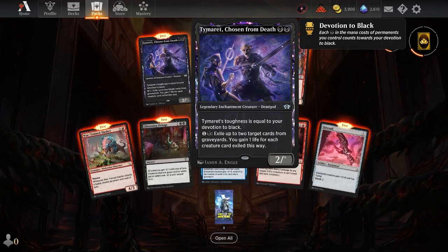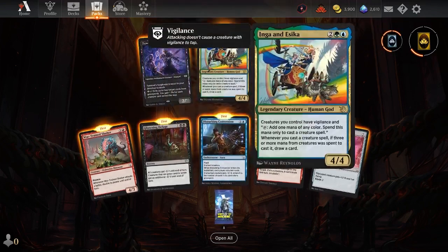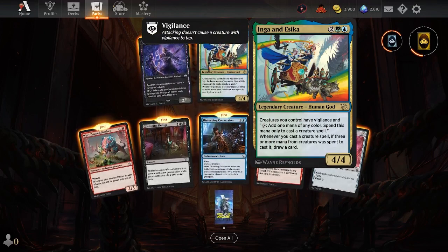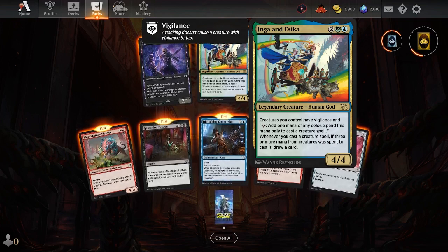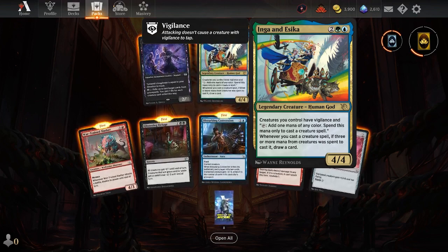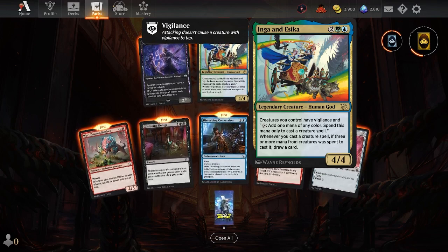Tiramate, Chosen from Death — I pulled this in my pre-release pack in real life. He's all right, gets some stuff on the back end. And then Inga and Nesika — creatures have vigilance, one mana of any color, that's pretty cool. Whenever I cast a creature spell, you get more mana from creatures spent to cast an additional card. That's kind of fascinating — seems like an interesting legendary creature. I'll probably give that a shot.